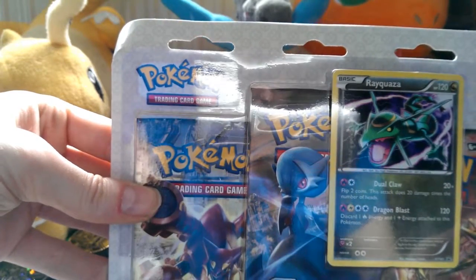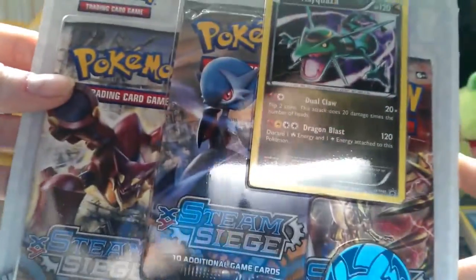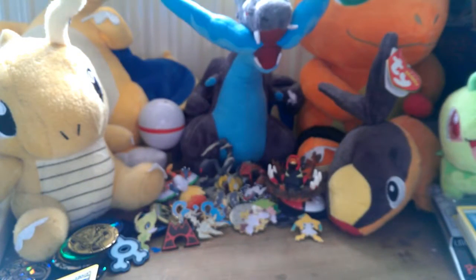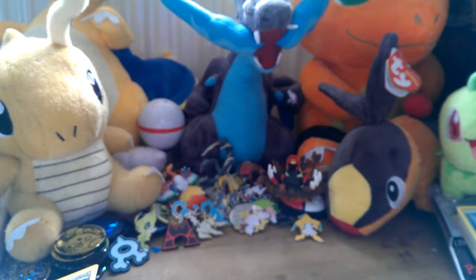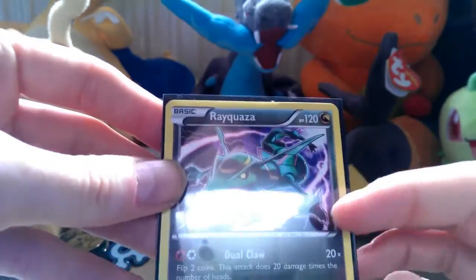Today I have the Rayquaza blister triple pack from Steam Siege. It's pretty much the same as the last one I got, so if you want to read the back you can look at that video. We have another Pikachu coin and a Rayquaza XY 141 promo card. I like Rayquaza, so that's a good card to get.